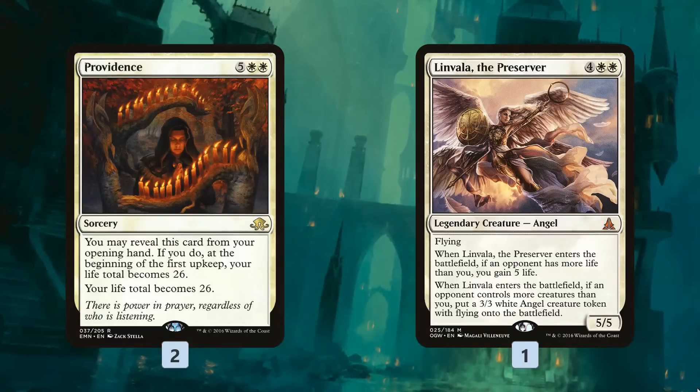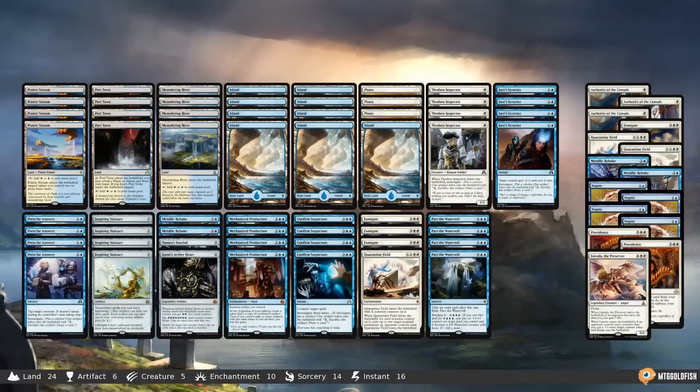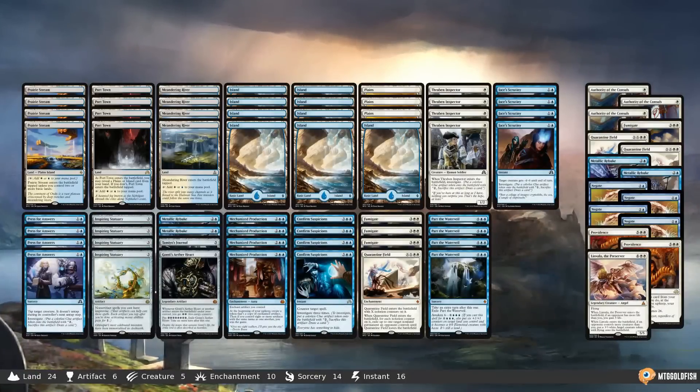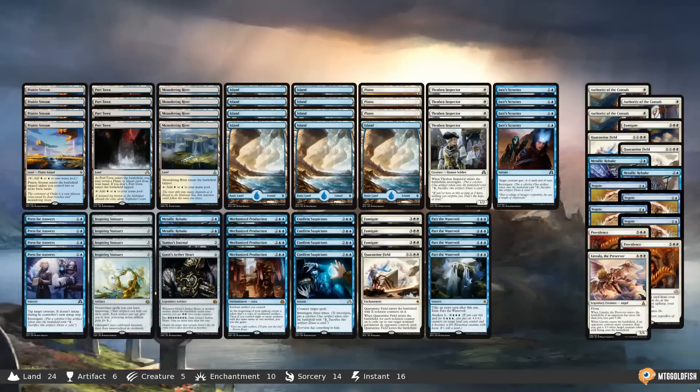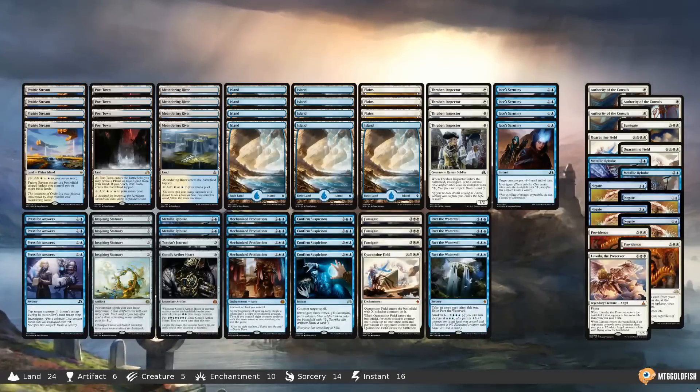That's Mechanized Production for Aether Revolt Standard, and that's our Against the Odds for this week. I have to say I am so excited for this deck. Mechanized Production is one of my favorite cards in the set, and I'm really excited to see if it can work.